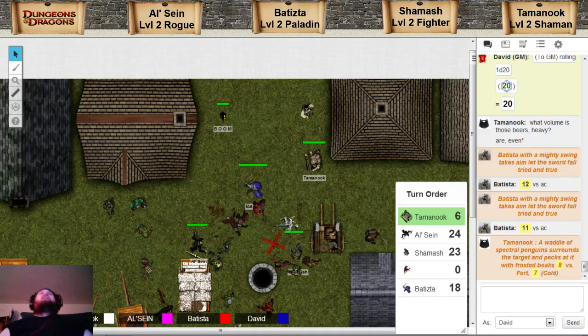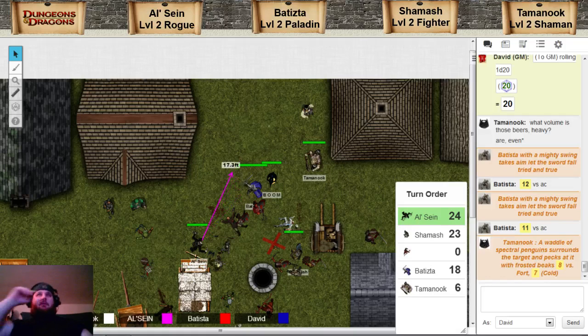Then Boom will walk and wobble up behind Batista. So what exactly does Boom do? Boom doesn't actually attack - he just does opportunity attacks to do actual damage, or at-will or encounter powers that I do through him. But when any of my allies are adjacent to Boom, they get a plus one bonus to fortitude, will, and reflex. So Batista, at this point, does have a bonus one to all of those three. I'll just say it as soon as I put him next to someone.